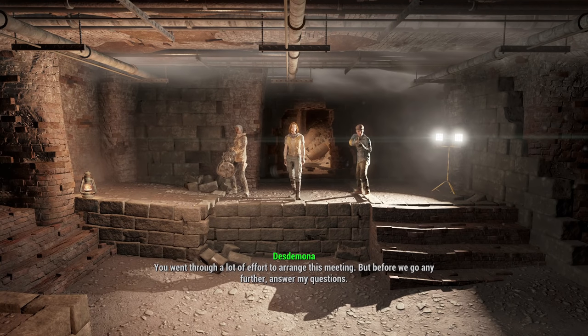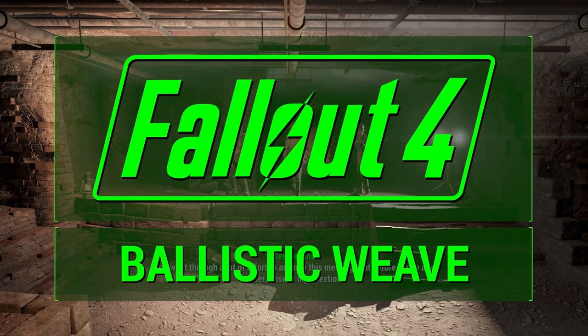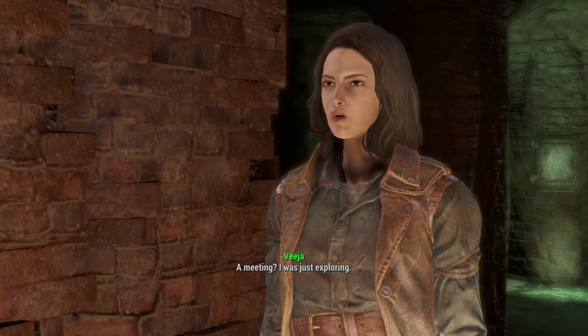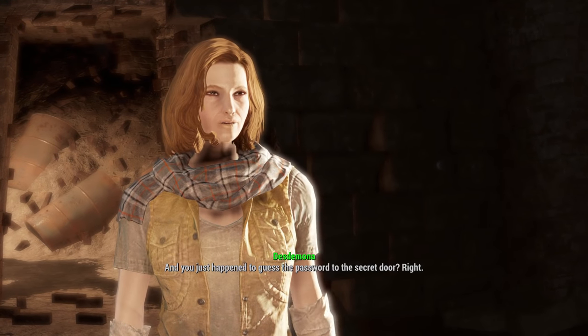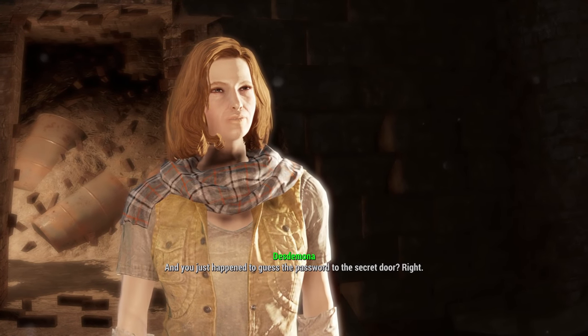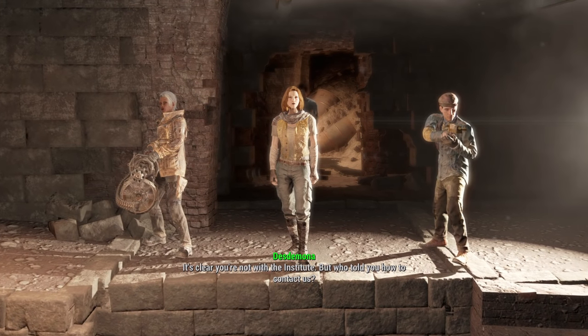What's up guys, JV2017 here, and I am bringing you a new Fallout 4 tips and tricks video. Today I'm going to show you how to unlock and use the Ballistic Weave Armor mod, which will modify some of your armor pieces to give you the highest resistances possible without being in power armor. If you're in power armor you'll get higher, but this is the best you can get outside of it.